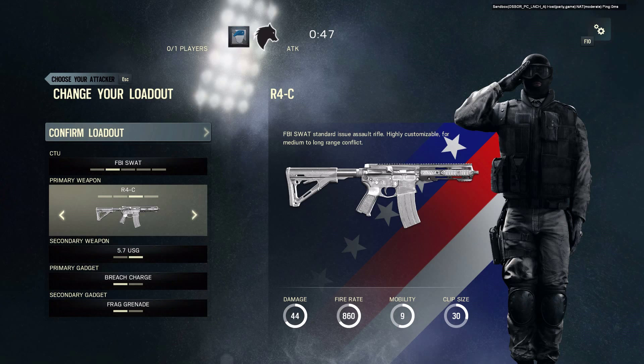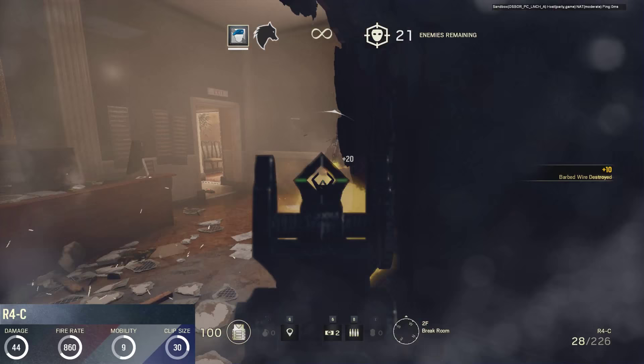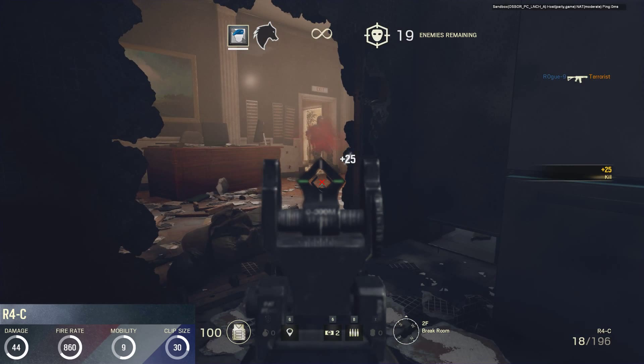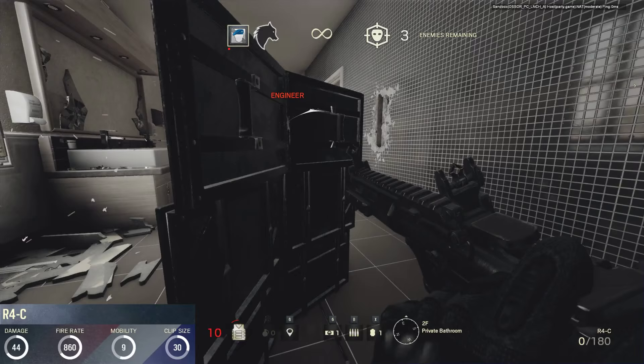The next rifle available to the SWAT units is the Remington R4C personal defence weapon. Introduced by Remington in 2010, this rifle is a very modern clone of the well-established AR-15, M16 and M4 platform. In the game, its slightly below average damage rating of 44 is counterbalanced by a high rate of fire of 860 rounds per minute and a slightly higher mobility of 9. The iron sights that this weapon comes with might look funky, but I find they obscure quite a lot of your vision. Once upgraded with an optical sight though, this gun becomes a formidable tool.